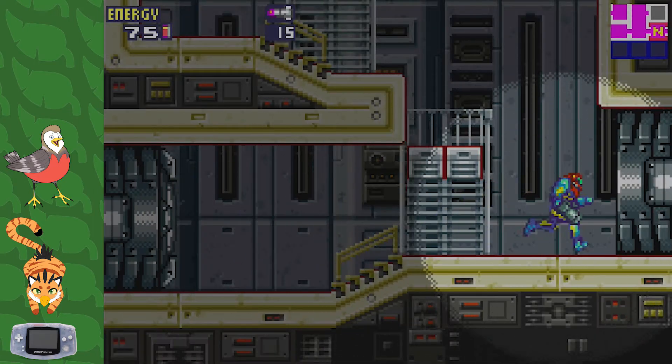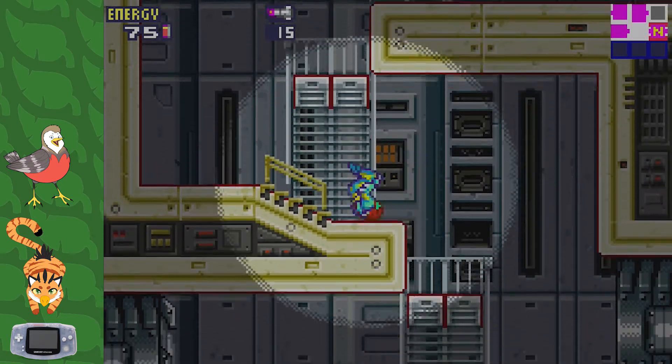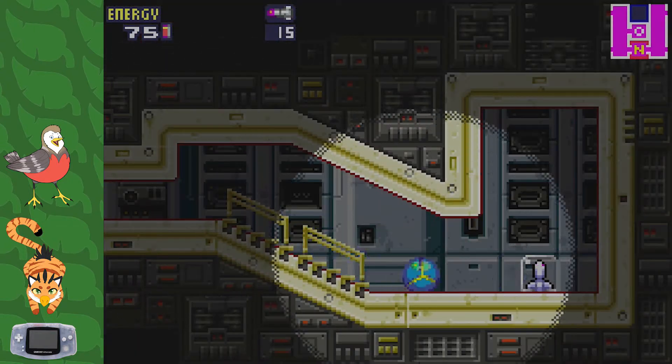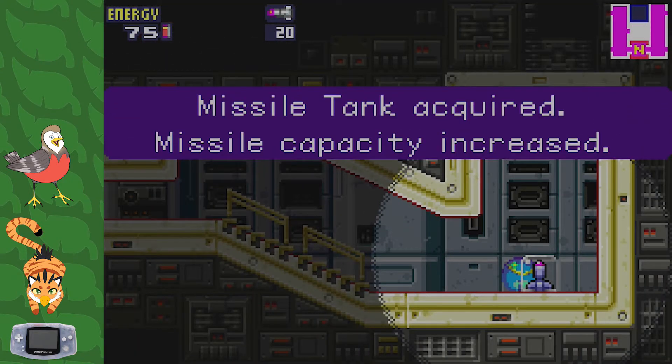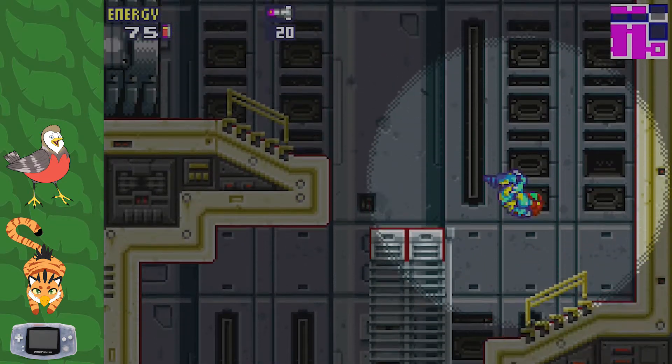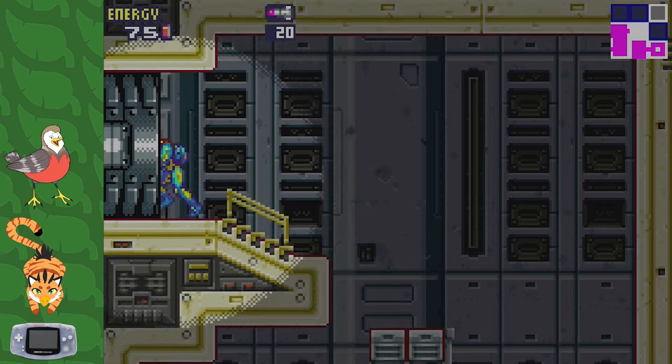What's that room up above you? I bet there's something in there. Look, you can morph into there. Look at that — look at all that exploration. We got a missile tank. Look at that super secret hidden thing.